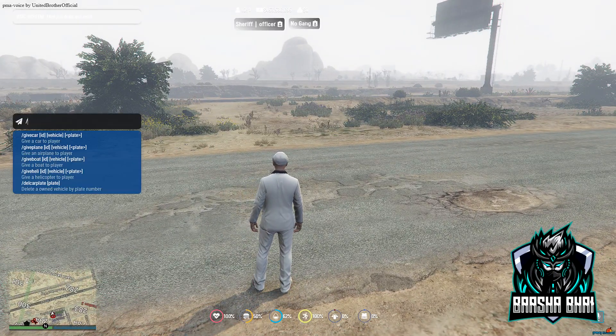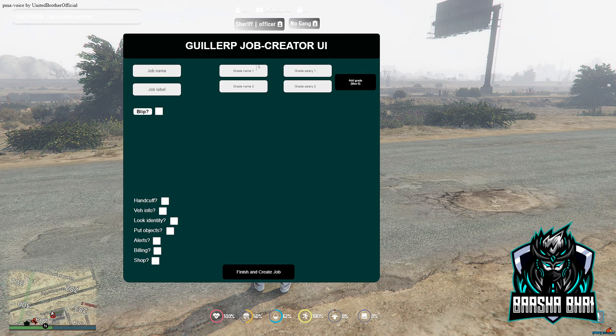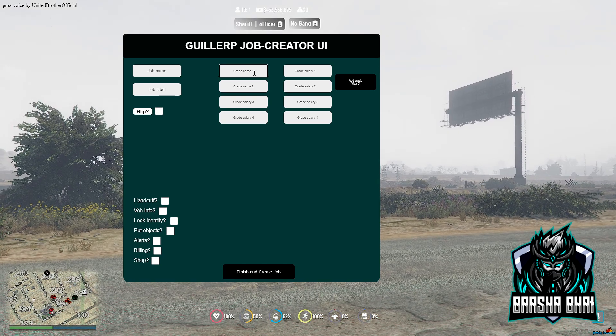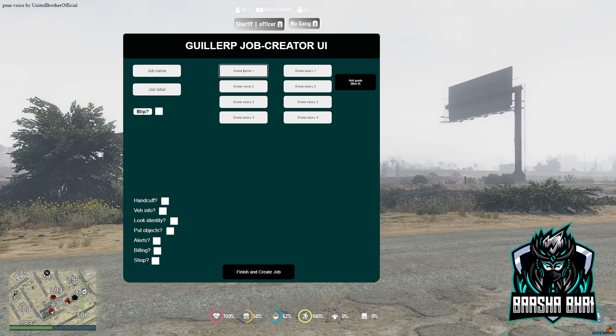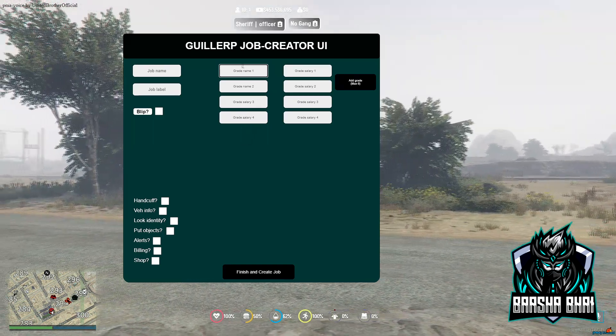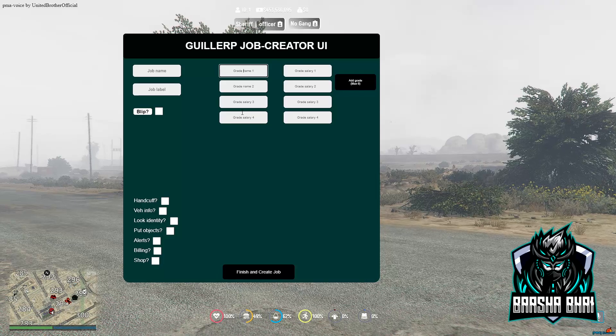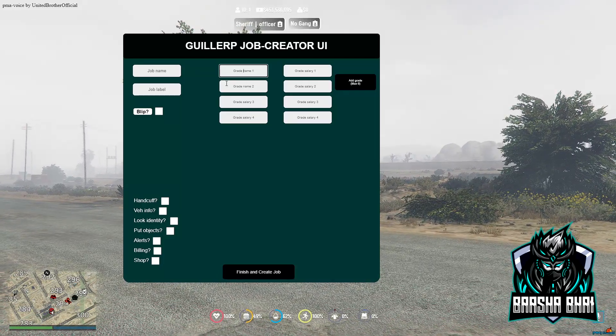One important thing: when you create a job and add ranks, you have to add them from top to bottom. So when you add grade one, that should be the lowest rank like Recruit, then Officer, then Lieutenant, then Chief, then Boss. I made a mistake by adding Boss, Chief, Officer, Recruit, and Lieutenant out of order — don't make that mistake.